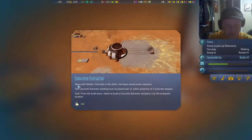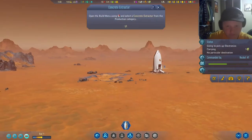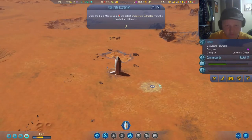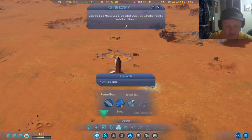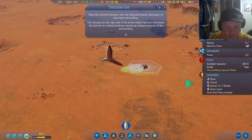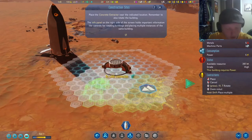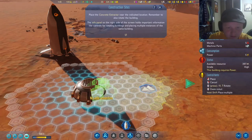Along with metals, concrete is the other vital basic construction resource. I need to make an extractor. Where's my concrete? This is a concrete deposit. A convenient marker is telling me where to place it — in production.